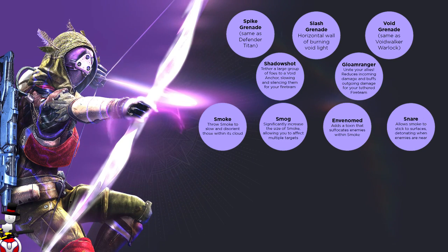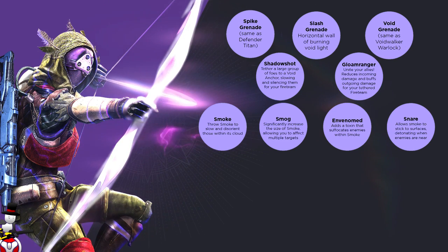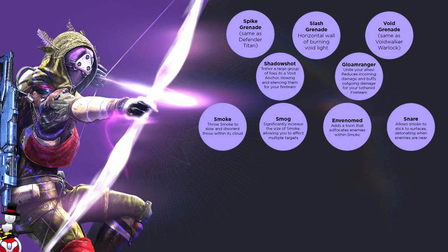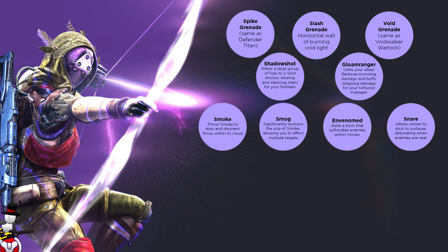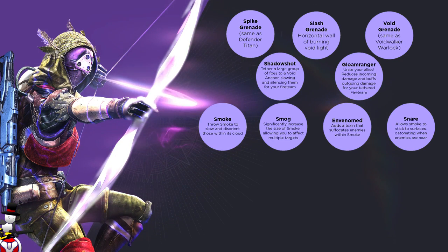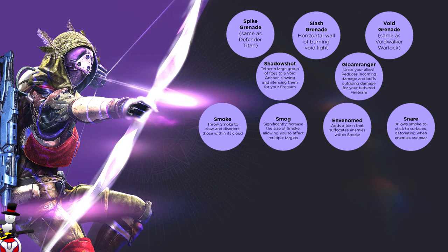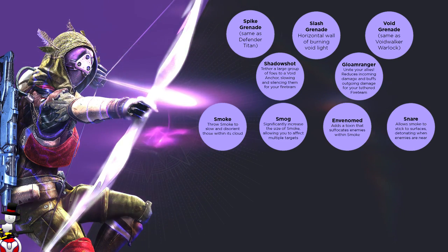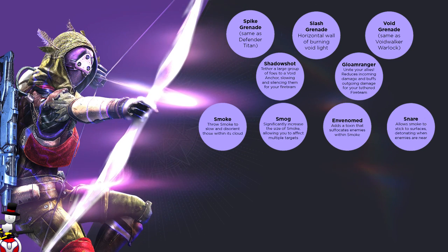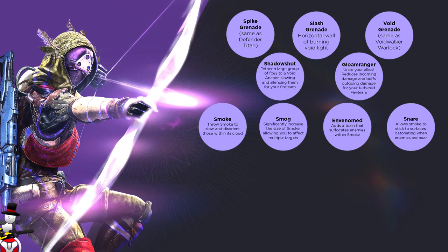For the melee we have Smoke which throws out a cloud of smoke. You can have Smog which significantly increases the size of that smoke allowing you to affect multiple targets. Venom adds a toxin which suffocates and does damage over time to enemies. And Snare allows smoke to stick to surfaces, detonating when enemies are nearby — kind of like a trip mine or a claymore — and it will have the smoke come out and hurt or blind people.